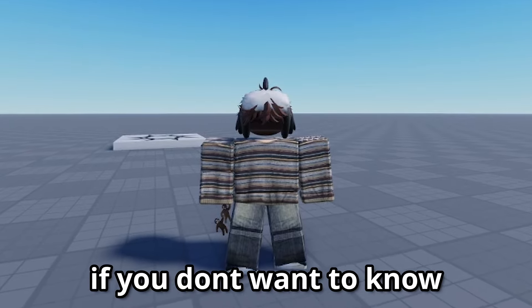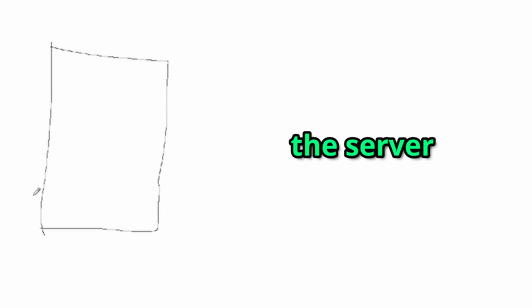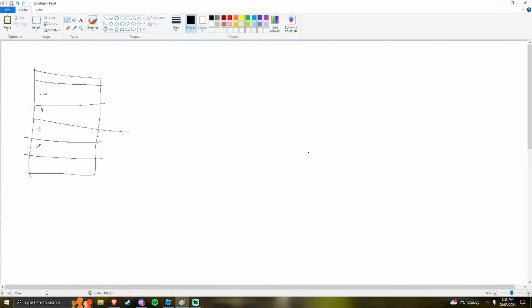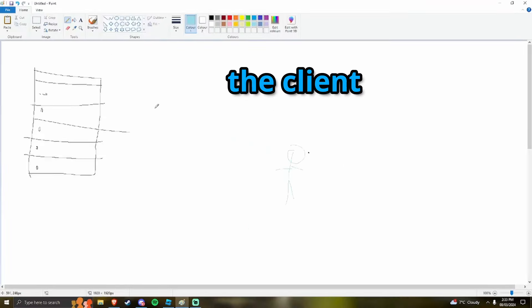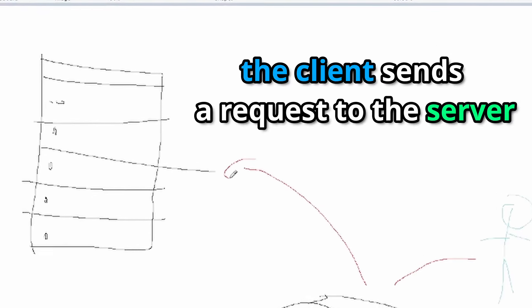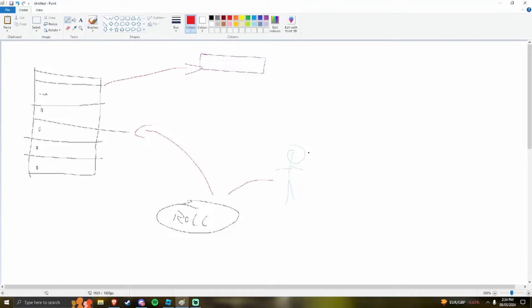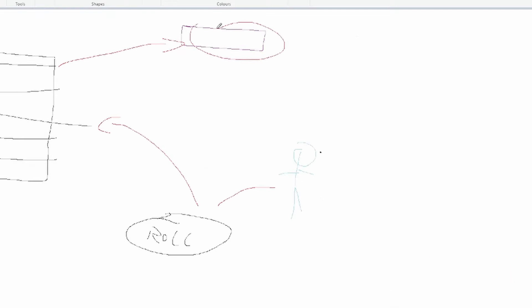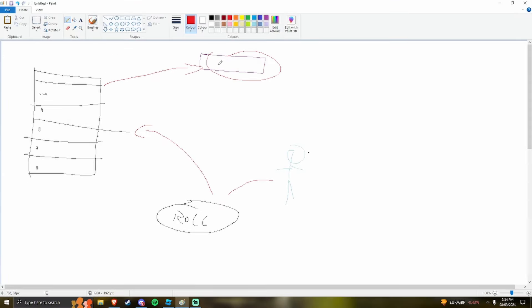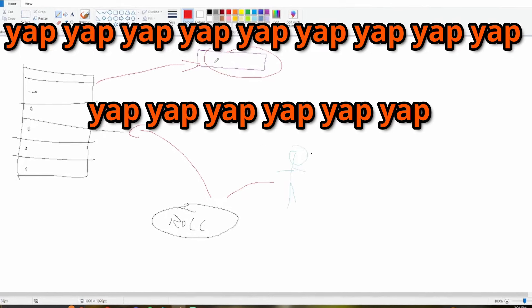I'm going to briefly explain how this works — feel free to skip ahead if you want. When the player (the client) presses the roll button, it sends a request to the server. The server then goes to a module script filled with all the data on the titles, selects a random one, then sends ten of those randomly selected titles back to the client, which displays them in a text format to the player.